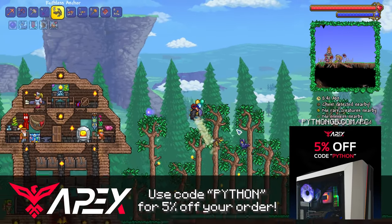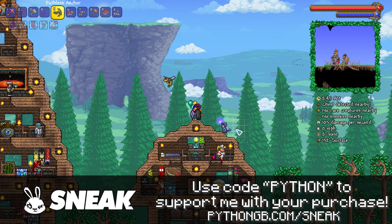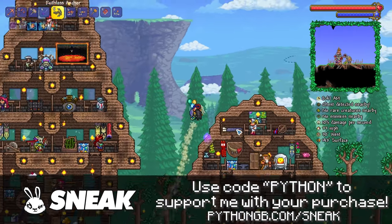And of course, my friends, if you do want to go one further, go ahead and use code Python when ordering any Sneak energy drinks or any of my Apex Gaming PCs.